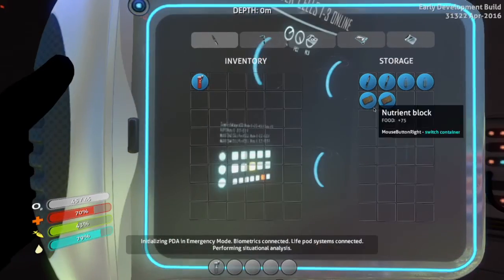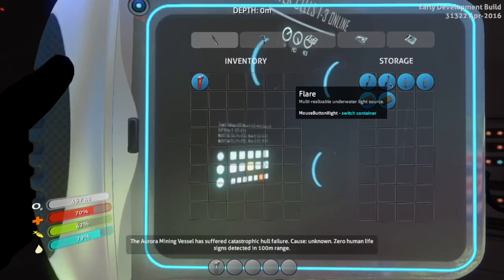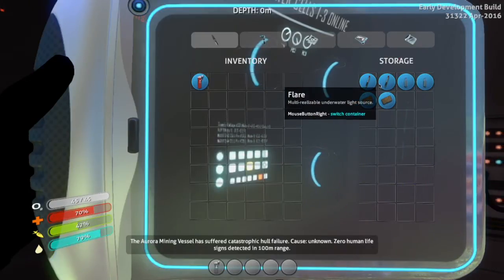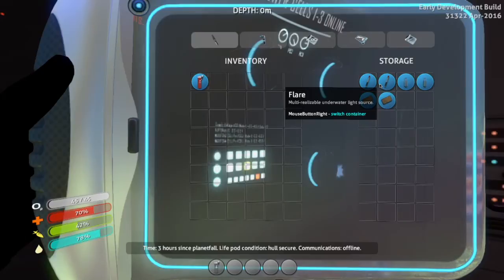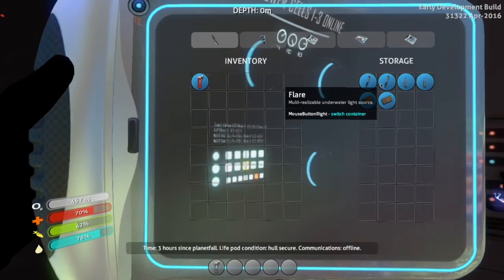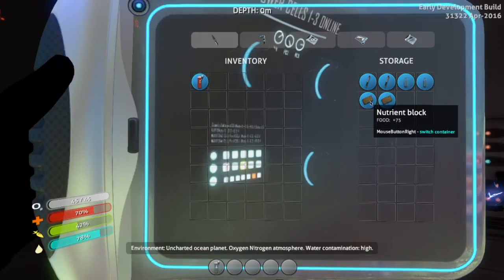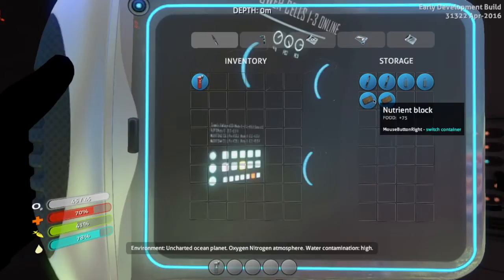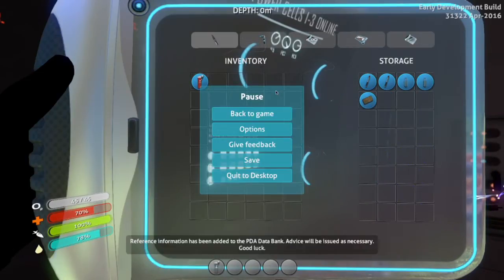What is in here? Oh — nutrient blocks, filtered water, and... multi-realizable? I think that means reusable. I don't know what that means. I do need some food though, so I'm gonna eat one of these nutrient blocks. Right click. Okay. Have a healthy little snack there.